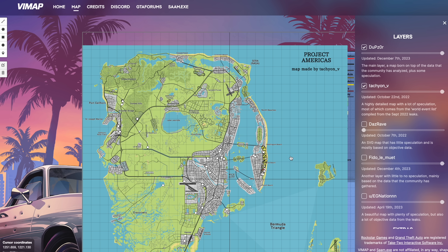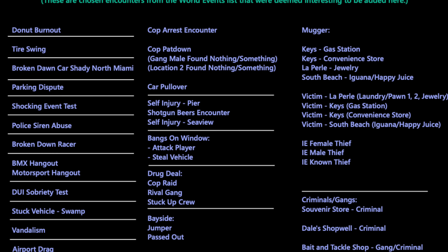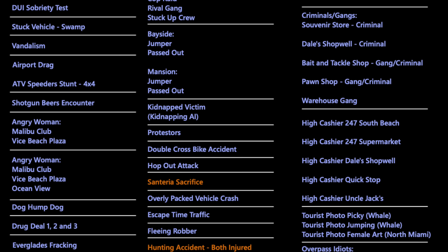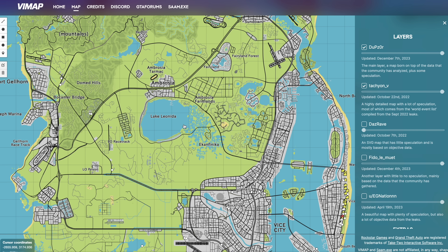The whole map is complete speculation, but in the 2022 leaked footage there was something called the World Events tab, which showed a load of different world events — similar to GTA 5 where you drive into the countryside and a random person is doing something, or Red Dead Redemption 2's random world activities. Some features on this map are added from that World Events list, and within it some specific areas were mentioned.